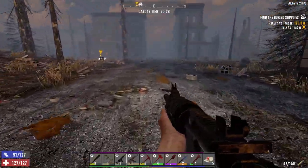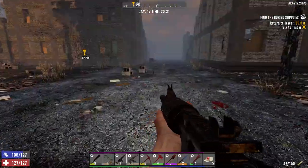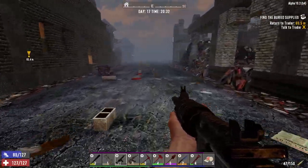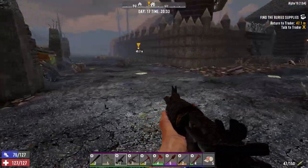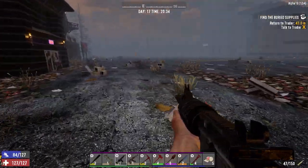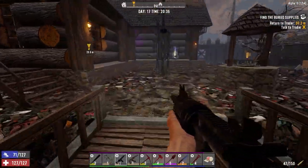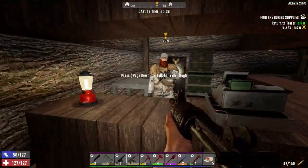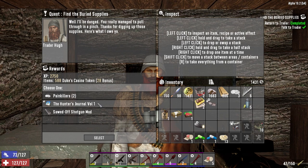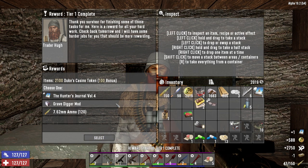Next episode I might just crank it up to insane difficulty. We've got the zombies on 16 for horde night, so insane with 16 zombies should be no problem. We've got plenty of pipe bombs and molotovs. Worst case scenario we sit on the roof and drop stuff on them, but I think we can kill them at the door. Okay — hunter's journal, sawed-off shotgun mod: 10% more damage to bears. We'll take that.